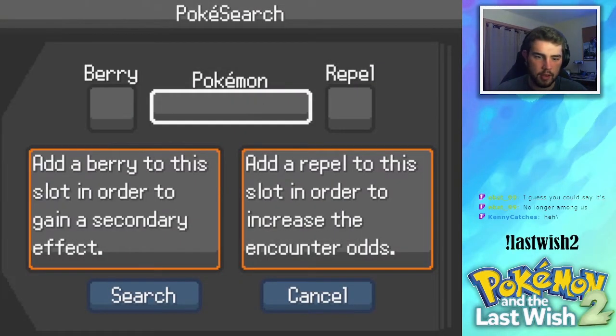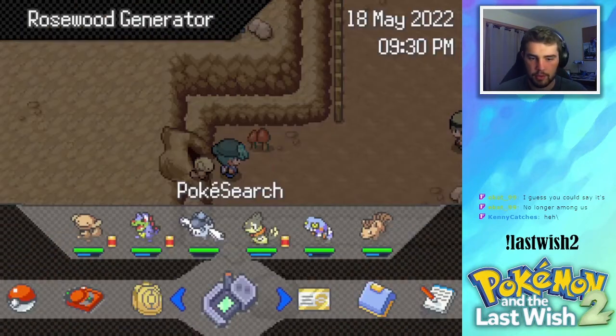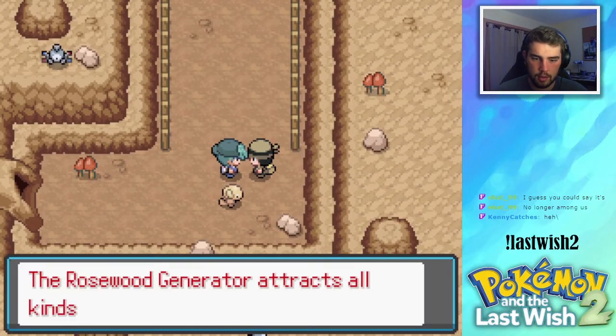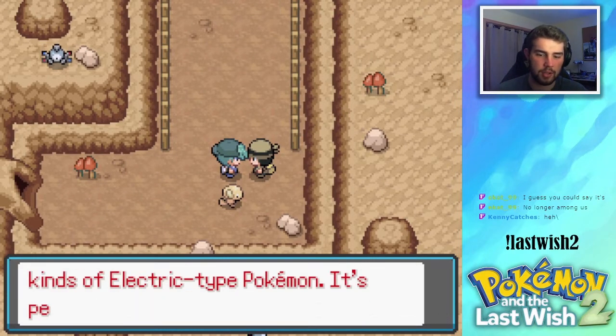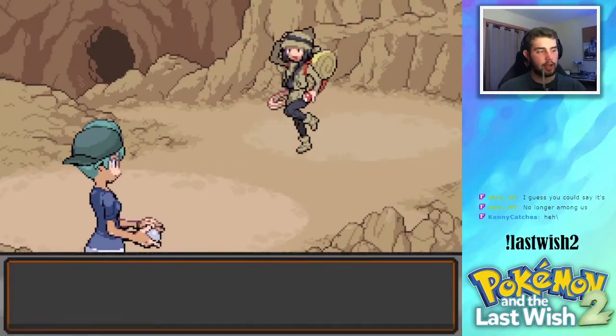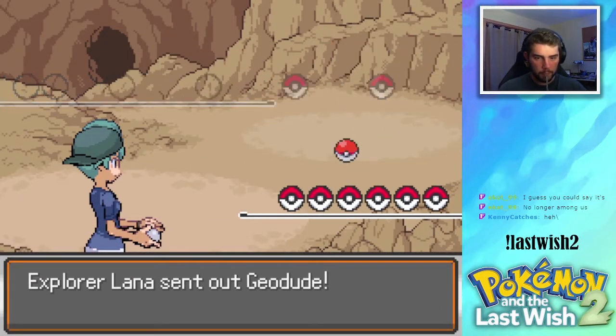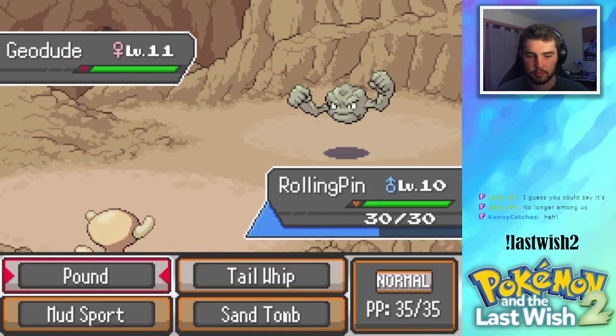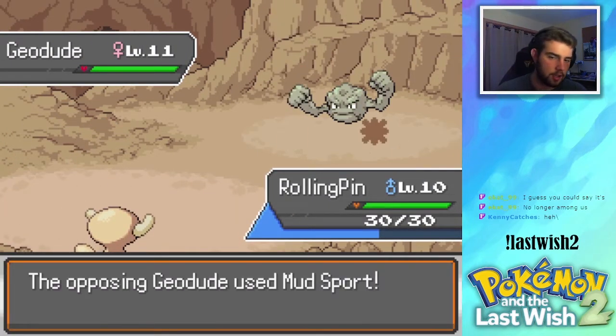So there's Cacnea, there's no other... The Rosewood generator attracts all kinds of Electric types, it's perfect for training a Geodude. Well, guess what? Your Geodude is also weak against my looper — my rolling pin, if you will.